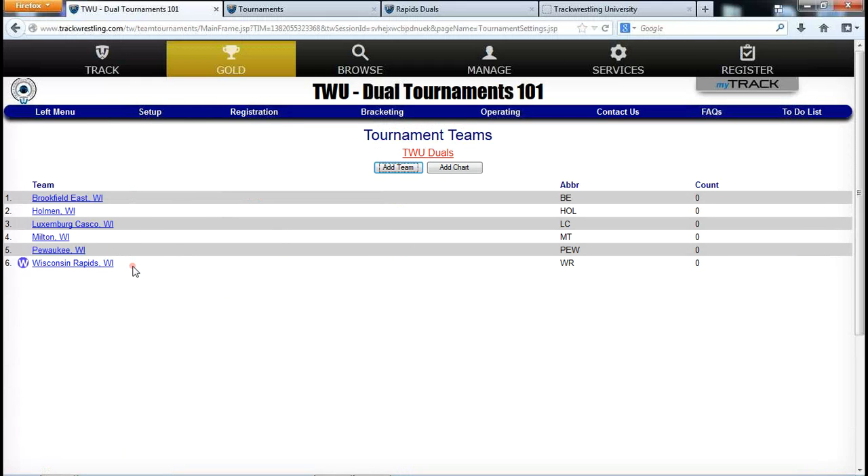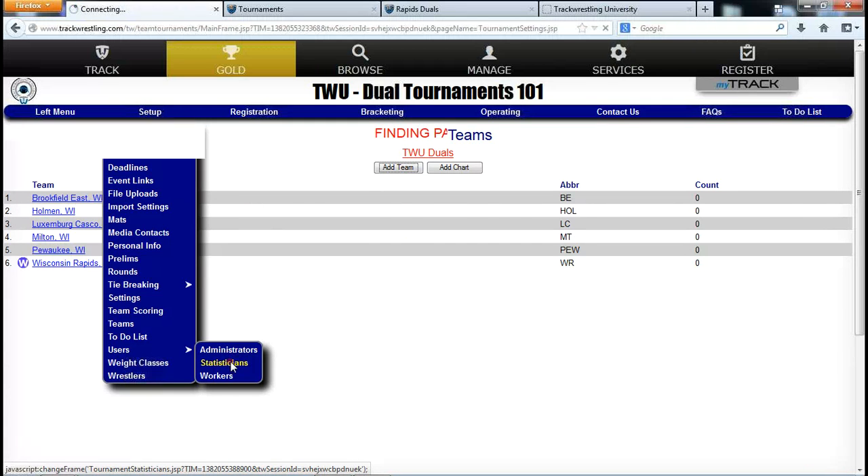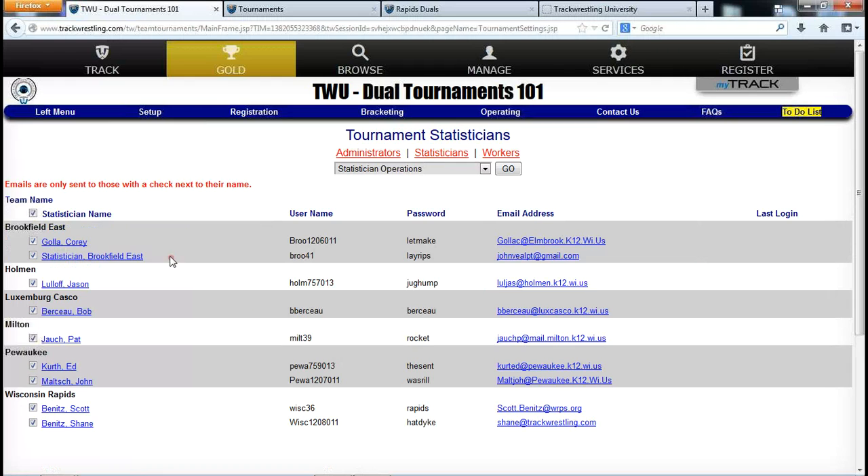The teams also get imported — the placeholder team I added earlier is gone since it was overwritten, and now I have the six teams I want to work with. Importantly, importing statisticians brings in usernames and emails from the previous year. This is a very handy function year over year — you can import teams and statisticians together to save significant setup time.